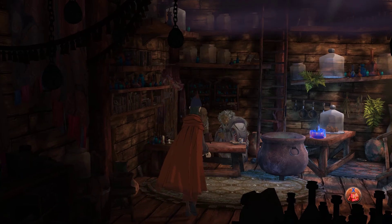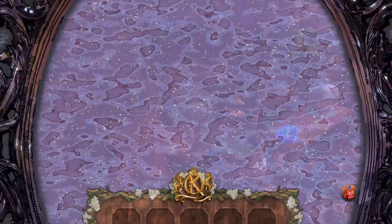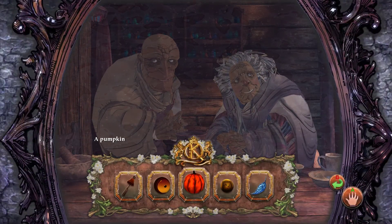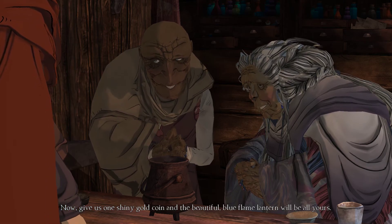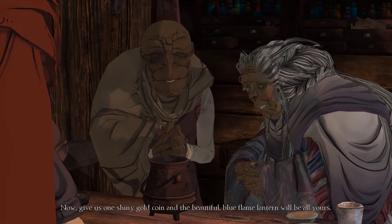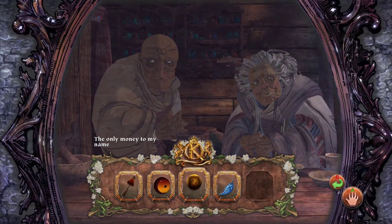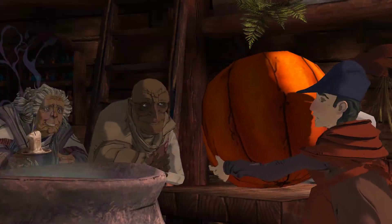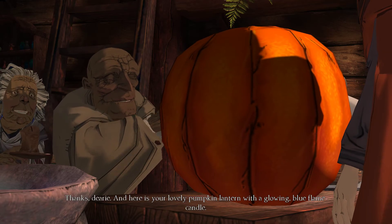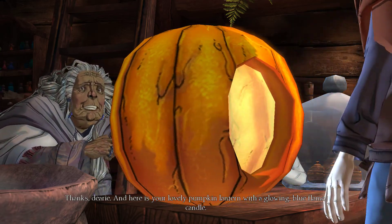Potions and wares. So what we want to do here is give them the pumpkin first, then the coin. One shiny gold coin, and the beautiful blue flame lantern will be all yours. If you don't recall, we got the coin from the merchant giving us our money back. Thanks, dearie. And here's your lovely pumpkin lantern with a glowing blue flame and candle.